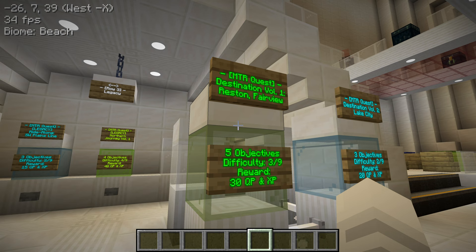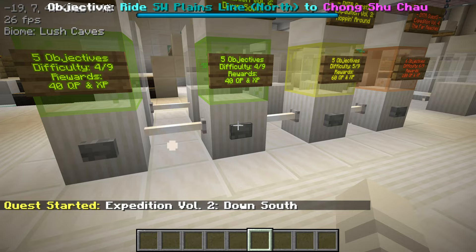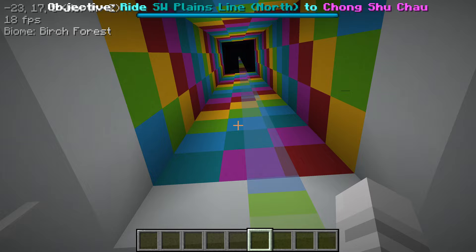There's also a Row 2b Destination — Reston, Fairview, Lake City. I think I'm just going to pick Down South. Let me click the button and see where we have to go. It says: Ride the Southwest Plains line north to Changshu Chao. What I've learned from these quests is you don't actually have to take that specific line to Changshu Chao.